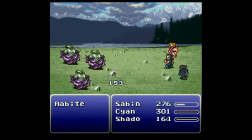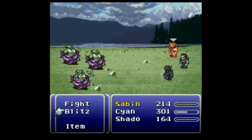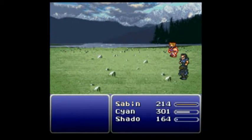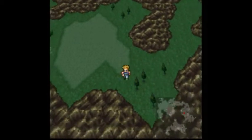However, Cyan can still get rid of a couple things, and then give Shadow a good opening to finish everything off with his second shuriken. And, yay. So let's keep going down.